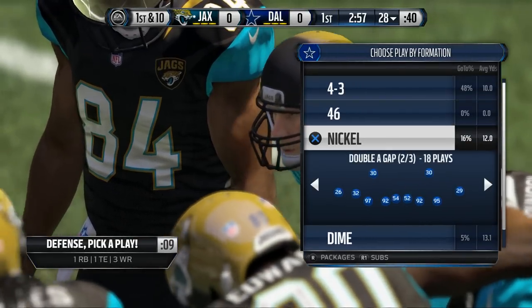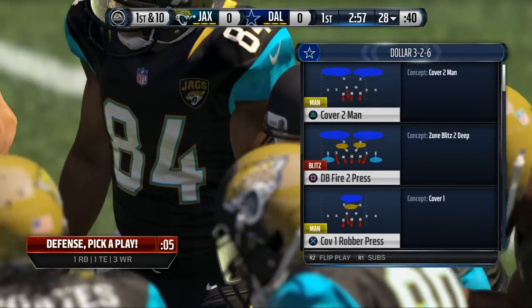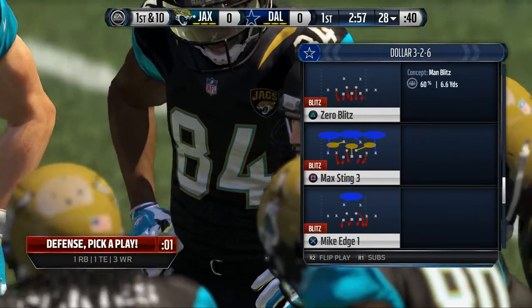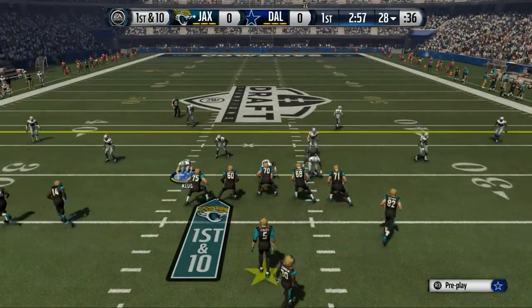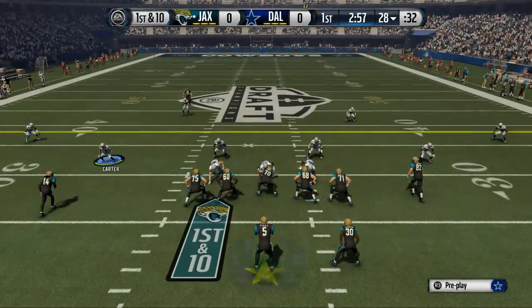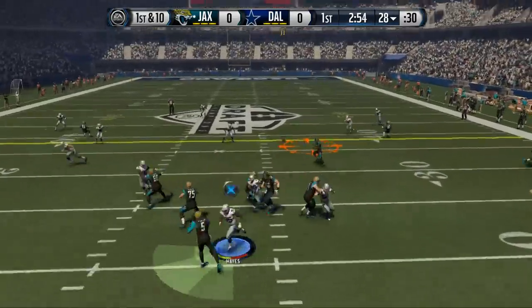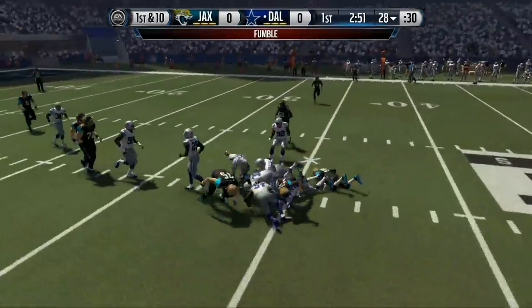Hopping into the game — we've got a 4-3 package. Opening up, we're going to come out in the dollar. I've been liking the dollar here. We'll open up with some basic stuff, nothing too crazy — try to keep everything in front of us defensively, just basic pressures. There's that hit power from Lavante David — we got a nice turnover!